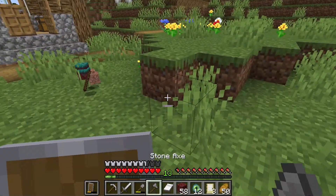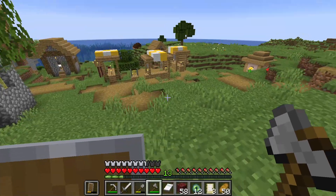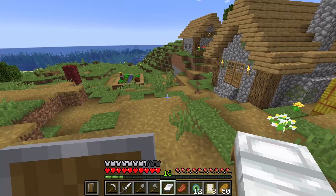I think if we mine one more tree we probably would have enough wood. Three beds is probably enough. All I need now is a bow and arrow. So now we gotta go get gravel, make a Fletcher's table, trade the emeralds for arrows, and buy a bow.